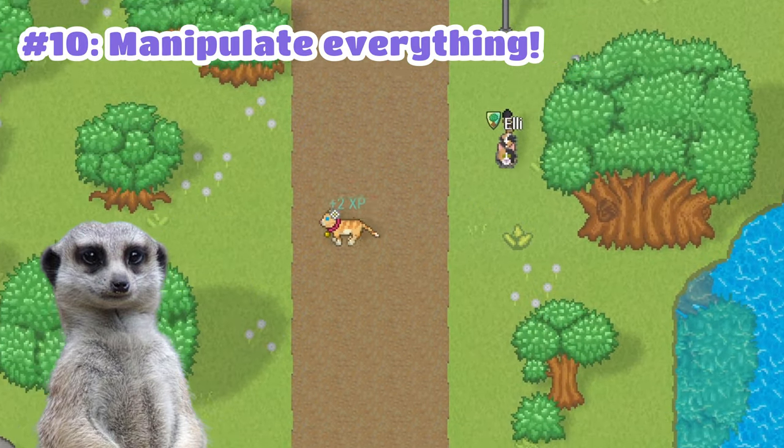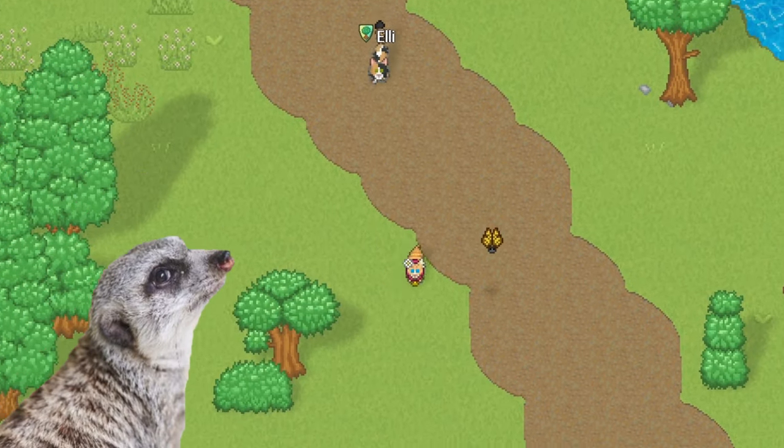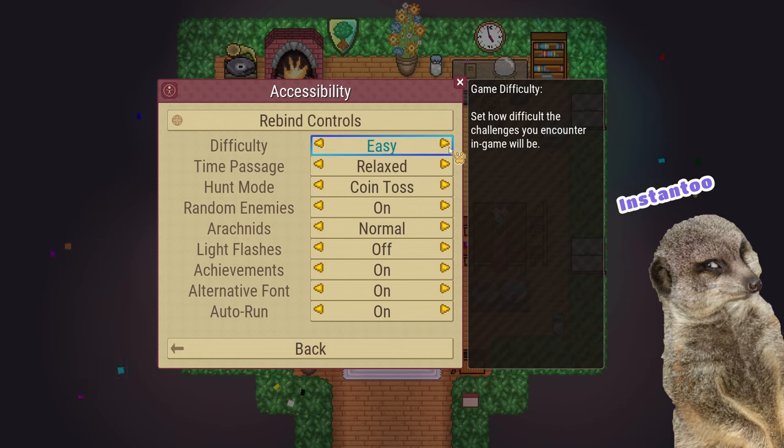Number 10: You can always change the pace of your game. When starting the game, you'll be asked how you want to play, and you can actually change it in the settings. Here you get to change the flow of time, combat difficulty, and control type. You can edit these anytime, and changes apply instantly.